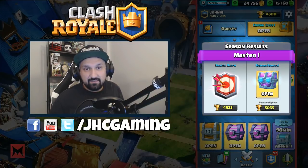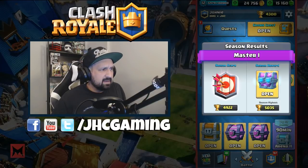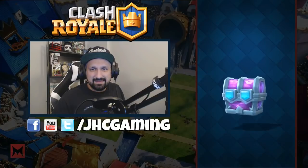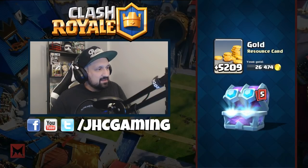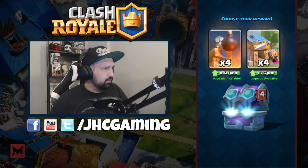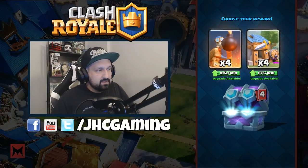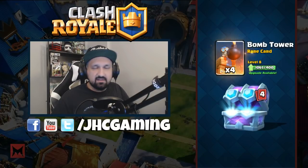Let's start with the draft chest — my favorite chest ever, it's so fun to open. This is Master One again. We start with 5k gold and now we gotta choose a rare.